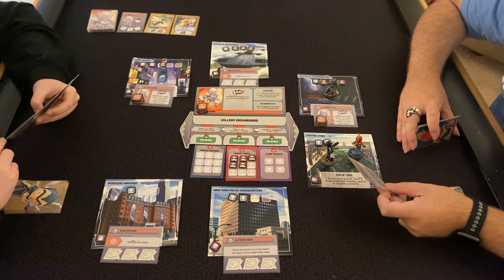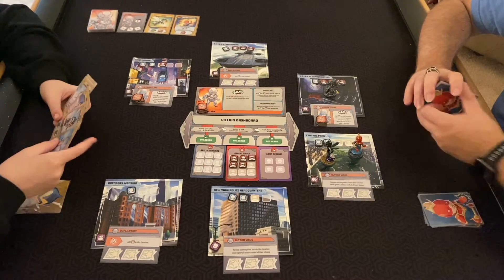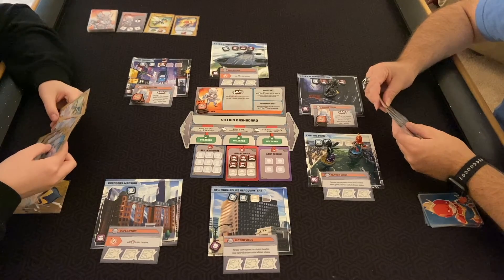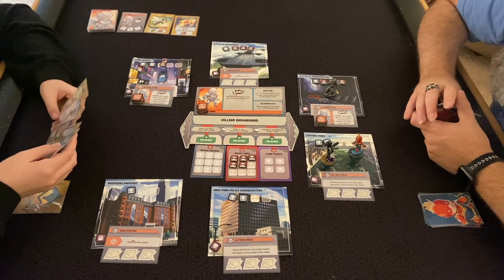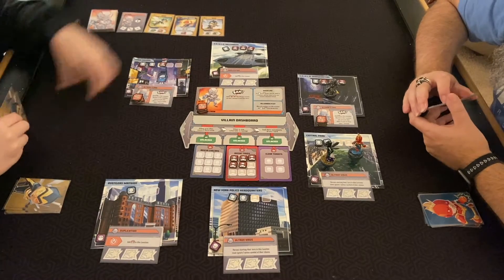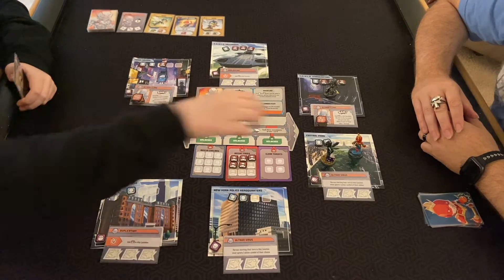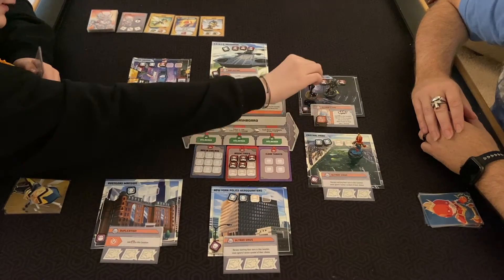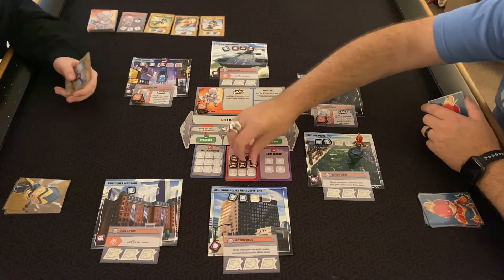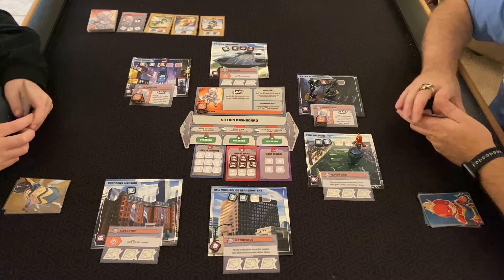Heroes starting their turn in this location ignore one symbol. I'm going to do two wilds — ignore that one punch, ignore that one punch. Then move up here for one wild, and then the other wild punch. You ignored that one, okay.